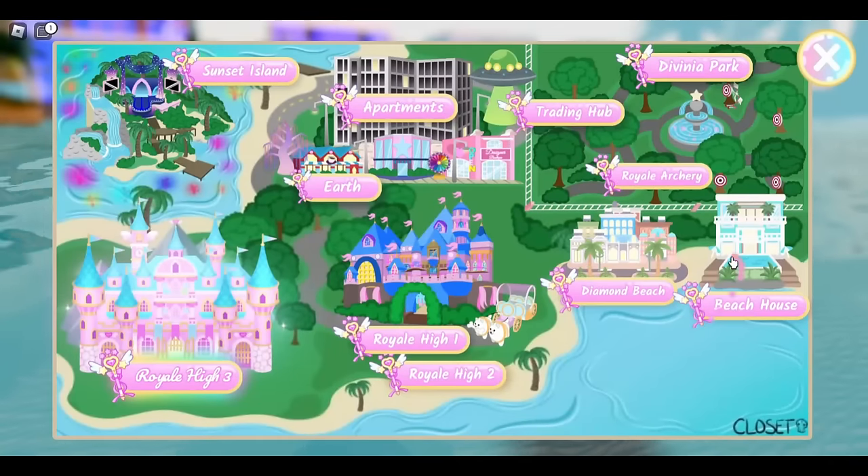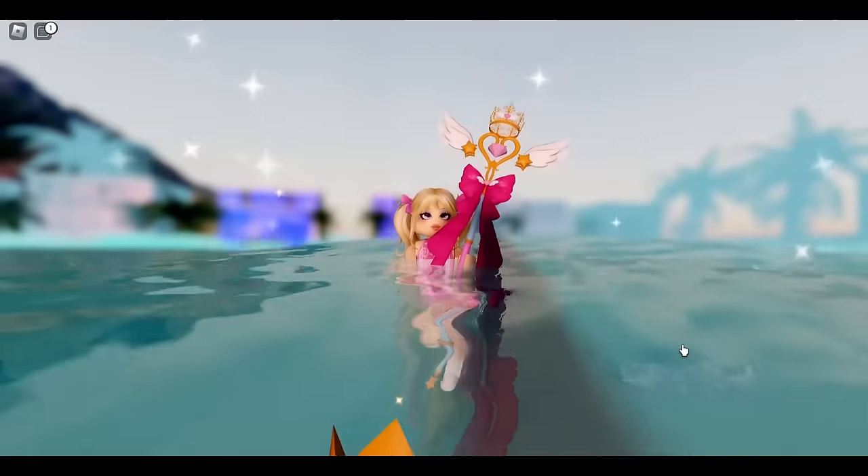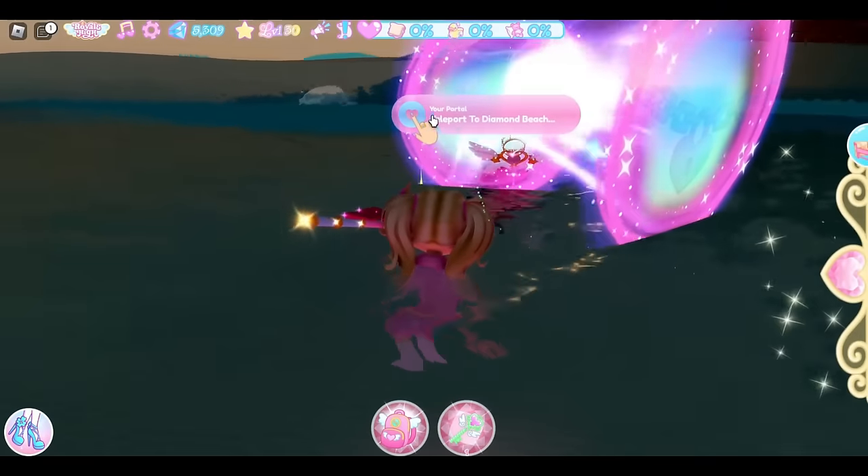Since we're in the beach house, now let's go ahead and go to Diamond Beach because there is one chest in Diamond Beach and it is diamonds. I really need that chest location because I only have 5,000 diamonds on this account.